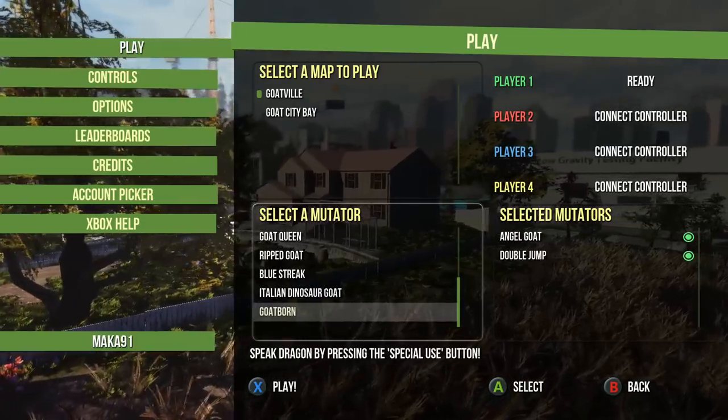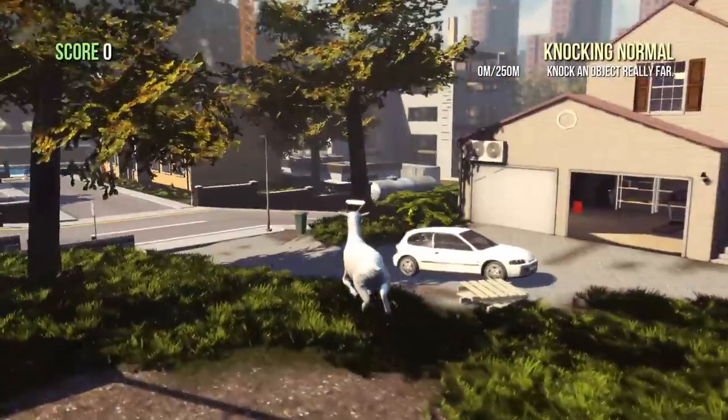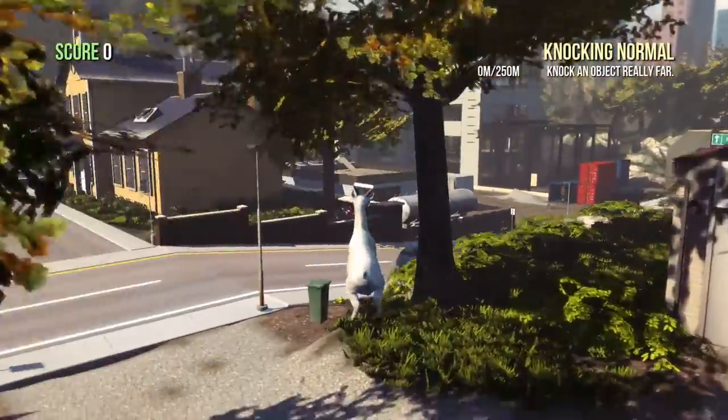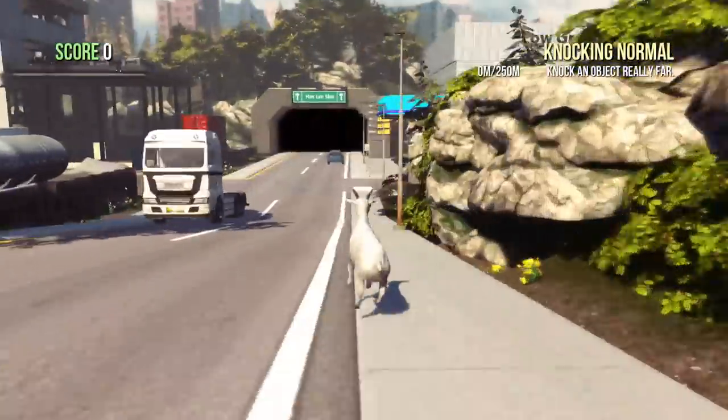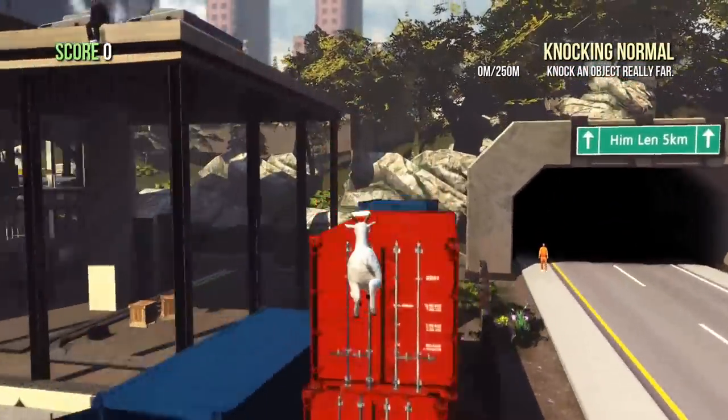I'm going to be selecting the Angel Goat and the Double Jump modifiers just to make my life a little bit easier, although it's not really that necessary. Once you do spawn in the world, make sure you run towards the construction site. You can use the blue container and red containers to get up top, but if you have the Angel Goat and Double Jump you can do everything in one motion.